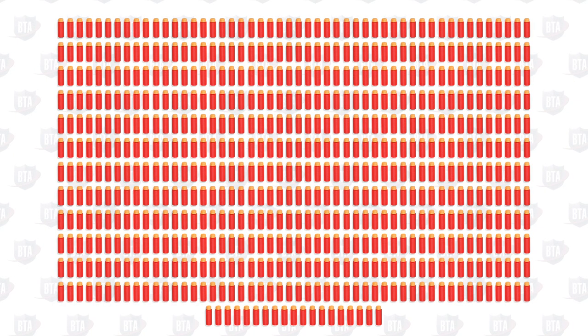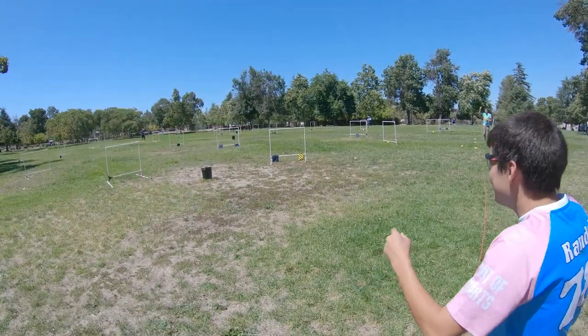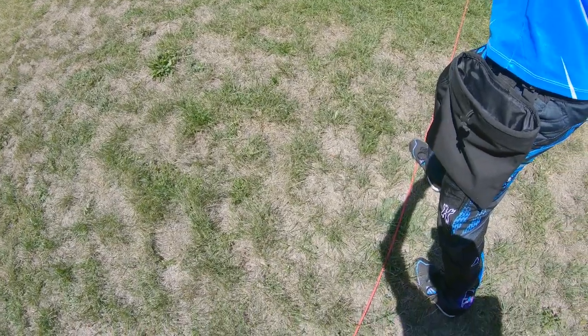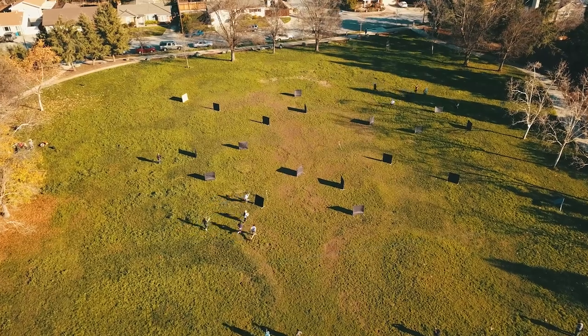Before the match starts, teams will distribute 320 darts however they like between their players, and 5 players for each team will line up in the starting area, which is 10 feet on either side of their team's spawn point. All players must have one foot on the line and one foot behind it when the match starts, and must immediately enter the field.